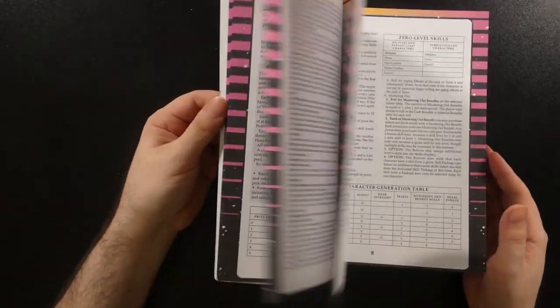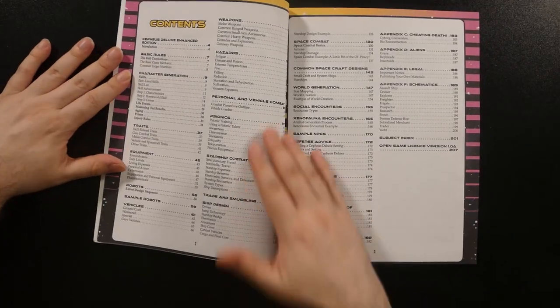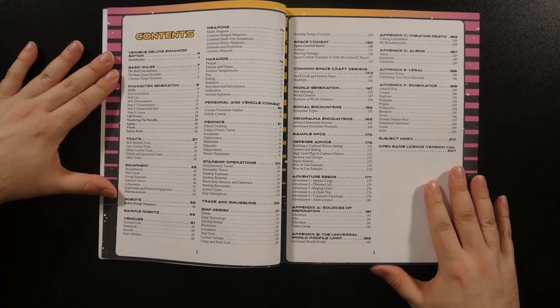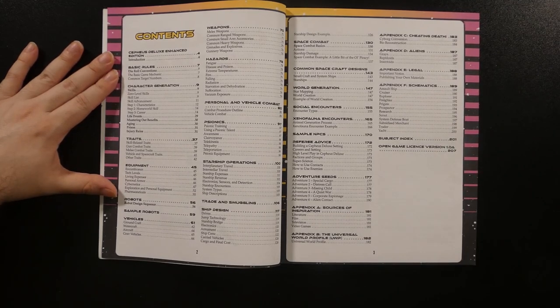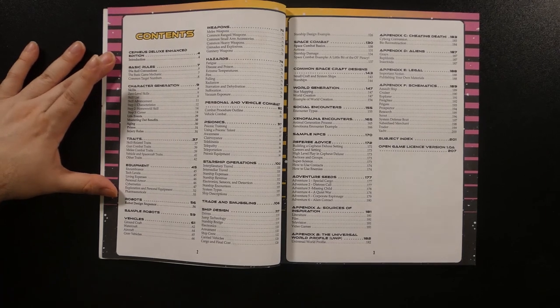In terms of content, although the rules and content are much the same, it has been reorganized in part, and the table of contents is more detailed, allowing for easier navigation. There's an introduction, a section on basic rules, character generation which incorporates the skills chapter from the original version, traits which offer a variety of modifications a character can take, equipment covering gear and non-combat material, while robots have been broken off into their own chapter this time.